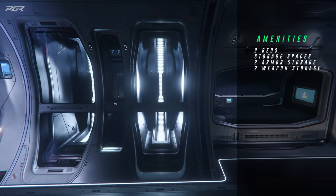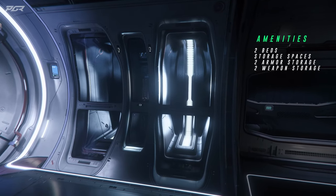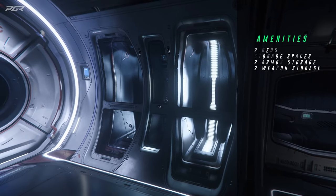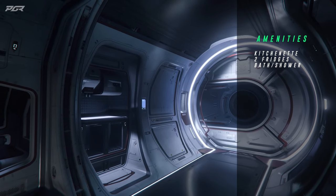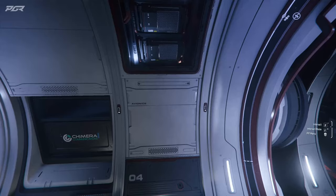Moving back you'll find two beds, storage space for two armor outfits, two racks for personal weapons and equipment and shared storage spaces. You'll find a kitchenette with two fridges.